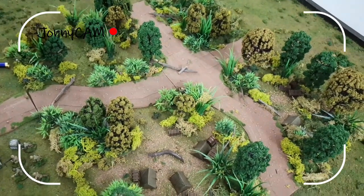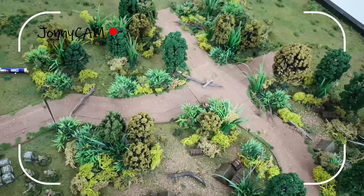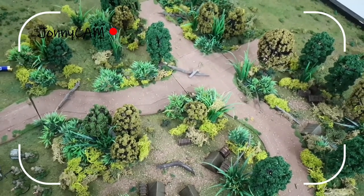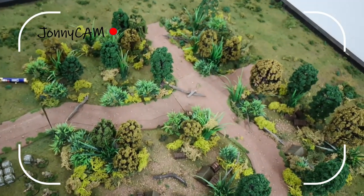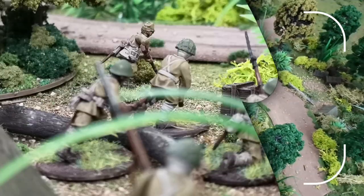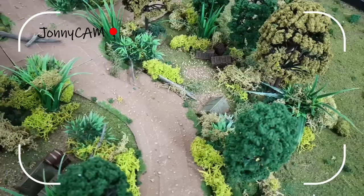We have a tiny board here, about two by two and a half feet, which is perfect. The dimensions were dictated by the size of the road pieces. The rules book suggests three by three or two by two. Mission-wise, it's a dawn raid situation — the Japanese have crept up overnight to jumping-off points to attack this little American position at the crossroads.